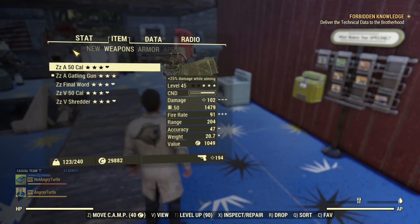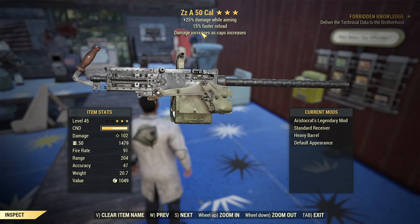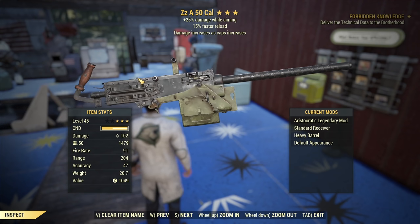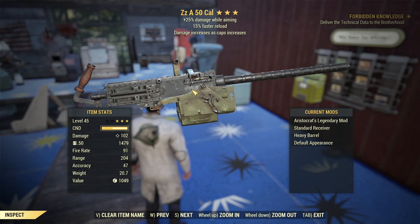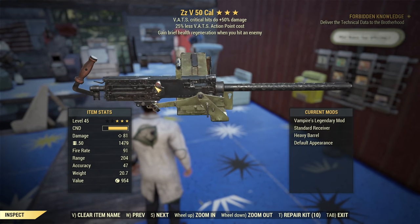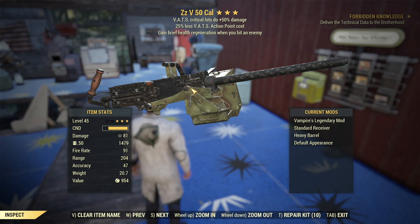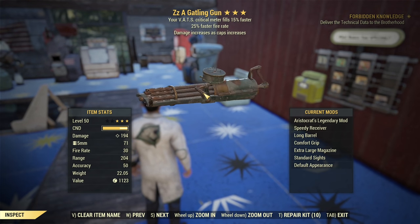Now about gear and weapons. I recommend either the 50 cal or the Gatling Gun, though you can use other weapons if you prefer. The 50 cal is obviously my favorite. Aristocrats with Damage While Aiming is what I recommend because it saves ammo — Aristocrats is one of the best prefixes for ballistic weapons at full health. A perfect roll is Aristocrats, Faster Reload, Damage While Aiming. You'll also need at least one weapon with Vampire — it doesn't matter what the other effects are, since it's rarely used, mainly when enemies deal a lot of damage like in the Decryption daily op.